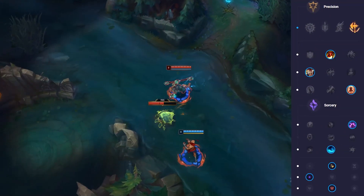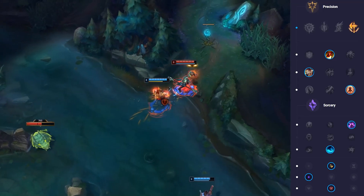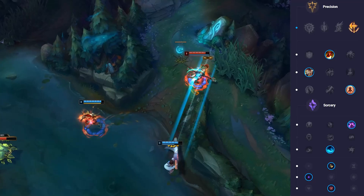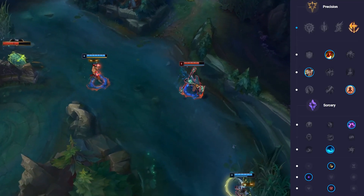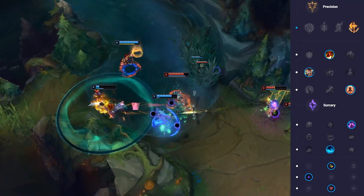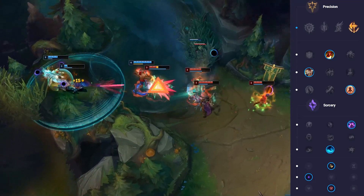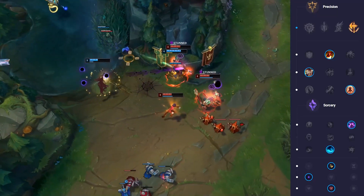For runes on Wukong, Conqueror is generally always the best thing you can take. Not only is it great for dueling, but it also procs extremely quickly with your increased auto attack speed and auto attack resets. You also get a stack of Conqueror for each tick of your ultimate. After that, take Triumph to increase your survivability, then choose between Legend Alacrity or Legend Tenacity depending on whether they have a lot of CC or you want to deal more damage.